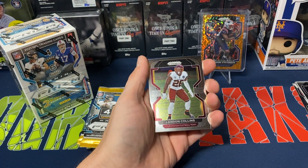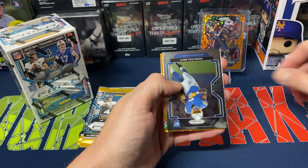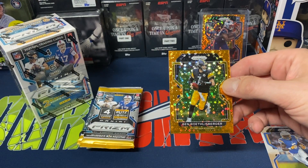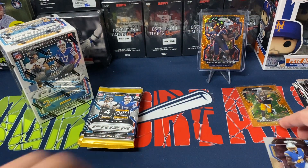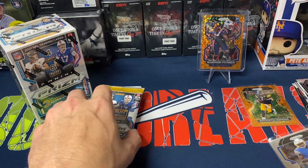We got Landon Collins, Nick Bosa, Josh Palmer — our first base rookie — and our other Disco, Ben Roethlisberger. Doesn't look too bad with the Steeler colors. And our first regular base rookie pull, Josh Palmer. I'll take it.